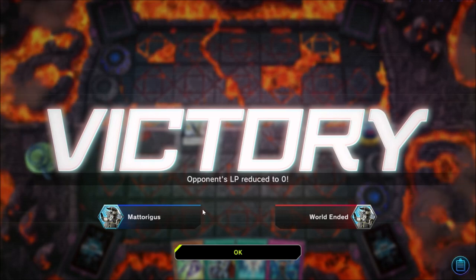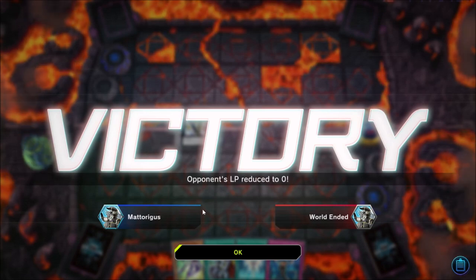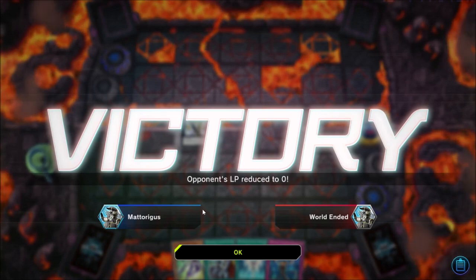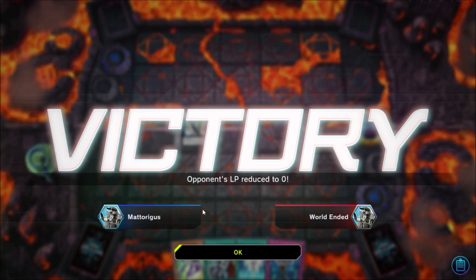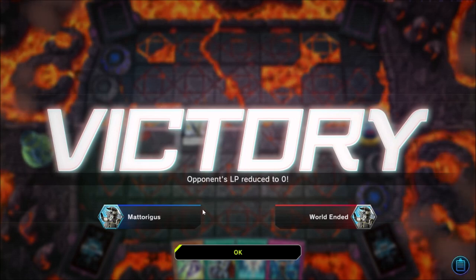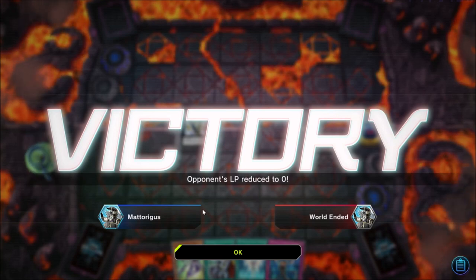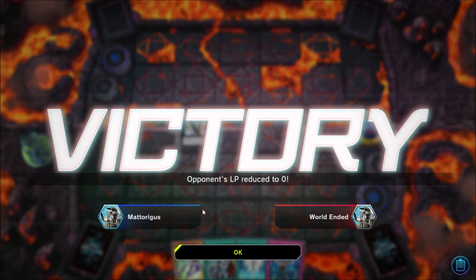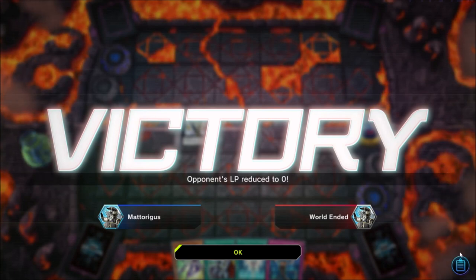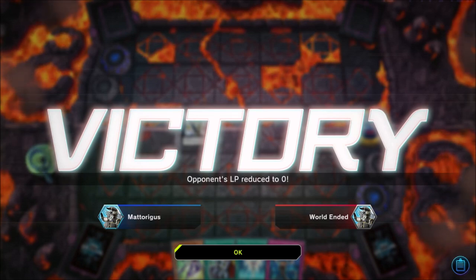After the board gets broken you don't have a lot of room to work with because you've used your entire extra deck. Some people play Pot of Avarice to put their whole extra deck back in and try again — personally I hate drawing it because it's a card that doesn't combo or prevent the opponent from playing if they've gone first. That's going to be it for the combos — I'm now going to show you some live duel videos and explain exactly how I put everything together.